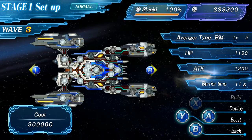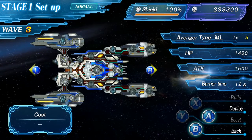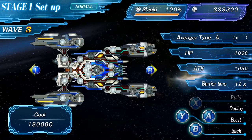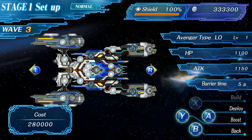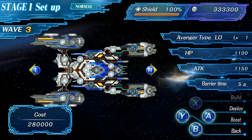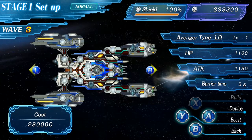The Type ML uses missiles and lasers, and happens to be my favorite. There's also the Type A, which has all three weapons. And then the Type LO, which you unlock once for completing the game. I'm not 100% certain what the O stands for in LO, but I'd like to think it's something like Laser Omega, or something awesome like that.